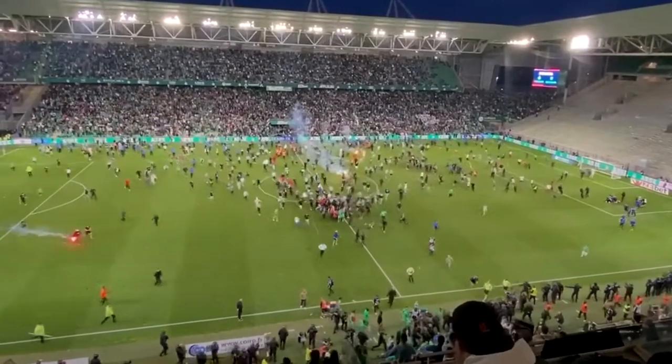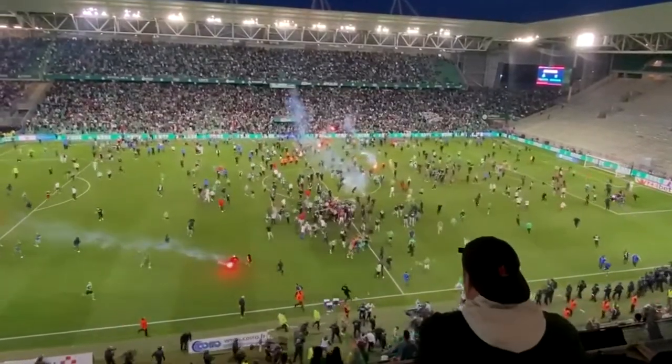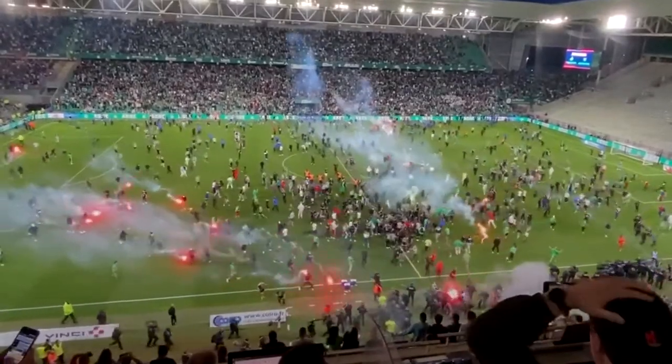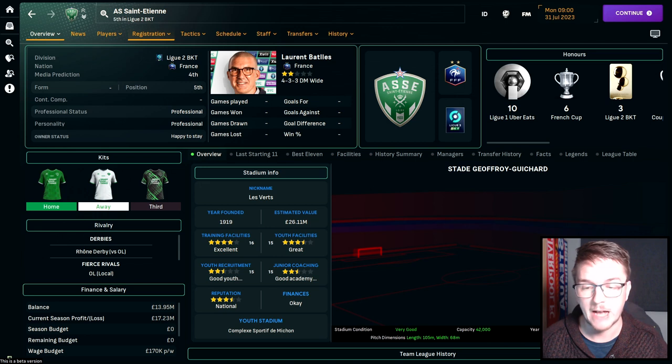Number seven is a French rebuild. In May 2022, shocking scenes took place as fans stormed the pitch at the Stade Geoffroy-Guichard — Saint-Étienne had been relegated from Ligue 1 for the first time since 2004. Les Verts have won 10 Ligue 1 titles, one fewer than PSG, and reached a European Cup final in 1976, with legends like Michel Platini, Laurent Blanc, and young prospects like Aubameyang. The challenge: get them back to the top and then reclaim the record for most Ligue 1 titles from PSG.